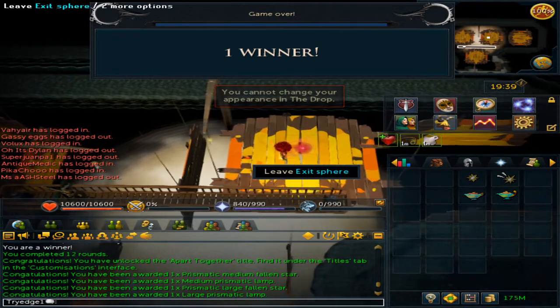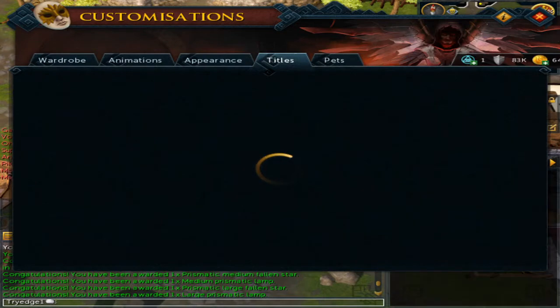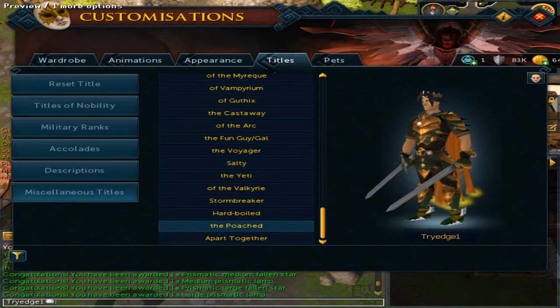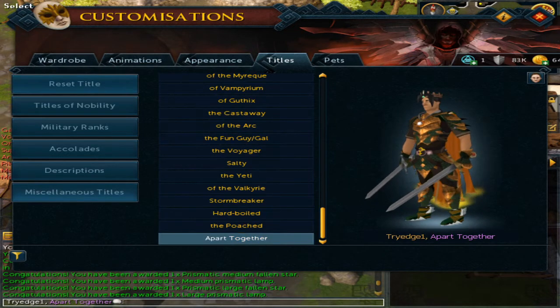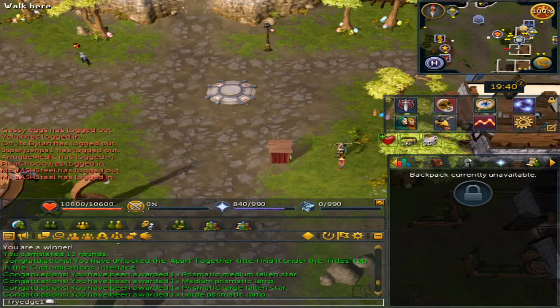After leaving, let's go find the title. It should be under descriptions — nope. Miscellaneous — yes, there we go. It is found under the miscellaneous tab at the very bottom: Apart Together. This title will appear at the end of your name, and you can apply it. You can simply remove the title by clicking reset title or clear title to get your name back.